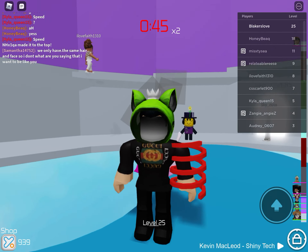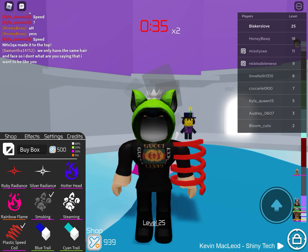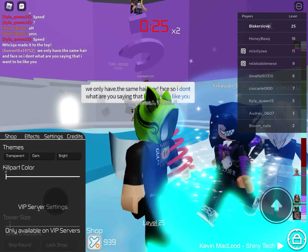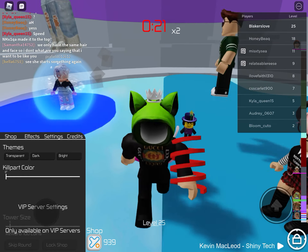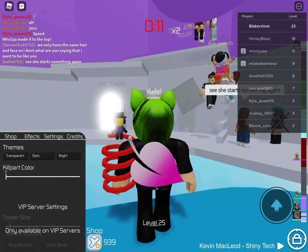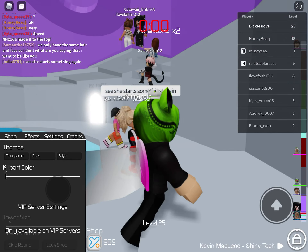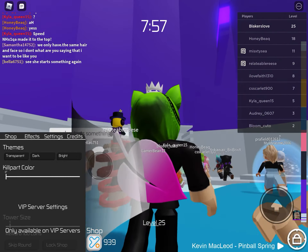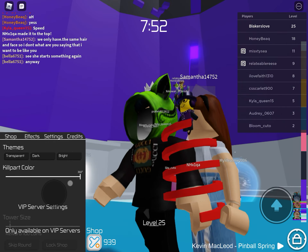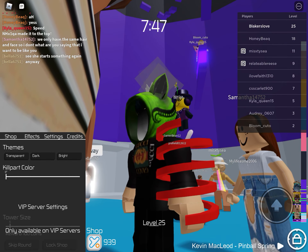Hey guys, back to another video. Today I'm going to be showing you how you can change the color of the kill part. If you have trouble seeing and it's blinding to you, then you're in the right place because you can change the kill part color. See that kill part right there — it turned green.